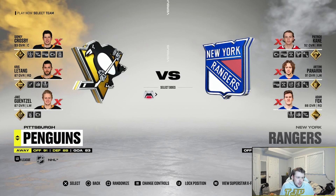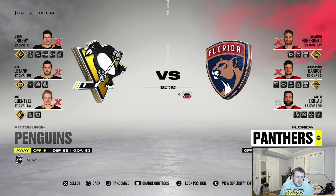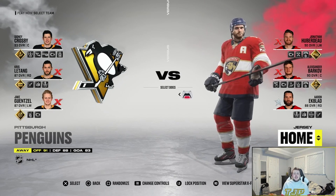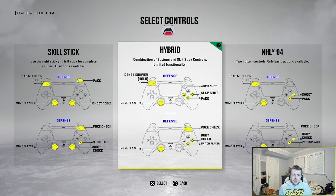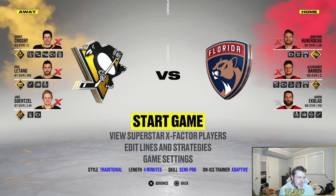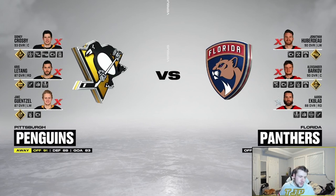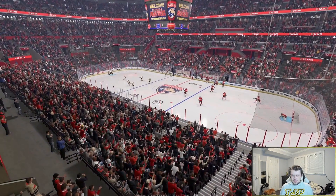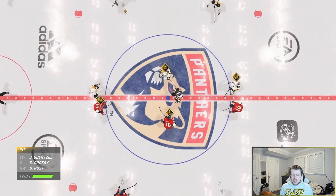So the Penguins - I'm going to be the home team. Panthers. Okay, Penguins versus Panthers. So we're going to be the Panthers against the Penguins. I'm going with hybrid controls - I like having a balance between hybrid and the classic controls and the skill stick. I'm not really good at NHL, so be ready for me to butcher some names. We're at the BB&T Center in Florida, taking on the Penguins.